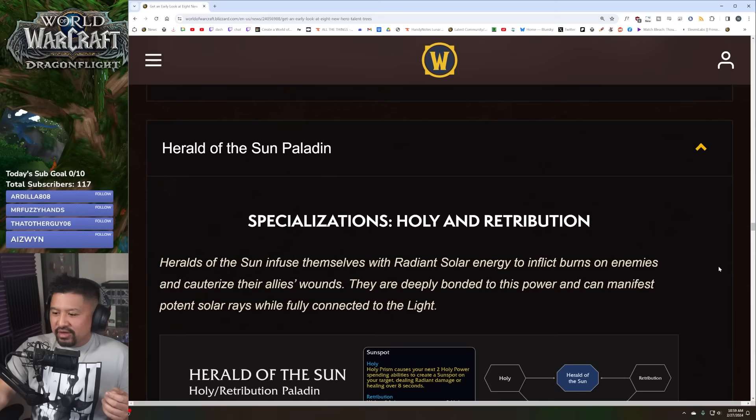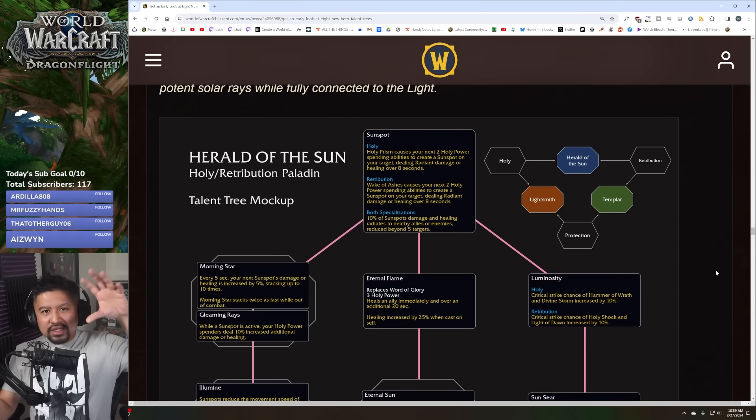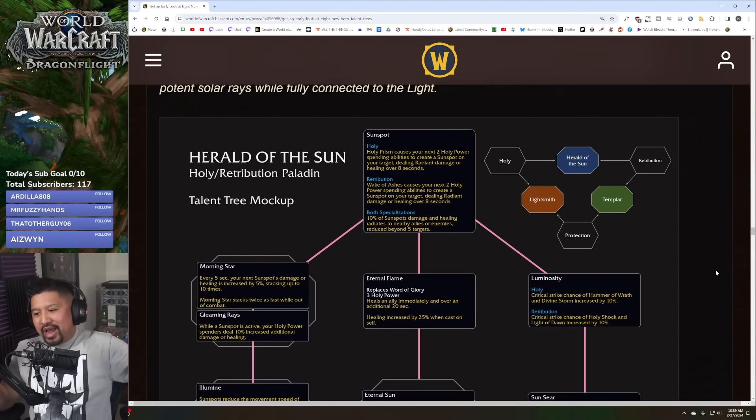Herald of the Sun: they infuse themselves with radiant solar energy to inflict burns on enemies and cauterize their allies' wounds — healing through pain. They're deeply bonded to this power and can manifest potent solar rays while fully connected to the light.